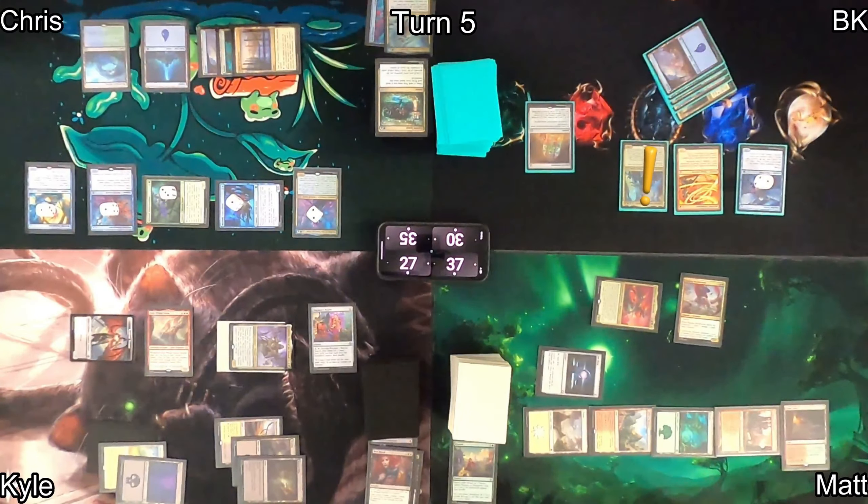On Matt's turn he plays a Forest and casts Cultivate, finding a Forest entering the battlefield and a Plains to hand. He then casts Scion of Calamity — a 5/5 with myriad — which triggers his commander on ETB, discovering five. He sadly passes through a fancy Gishath but finds Thrashing Brontodon for free. Matt swings Swordtooth at me and I drop to 25.